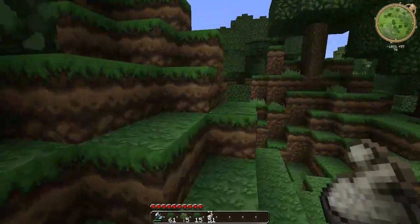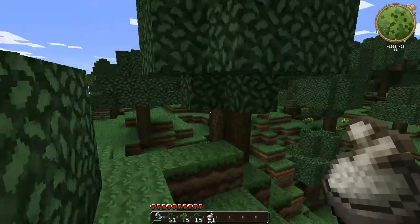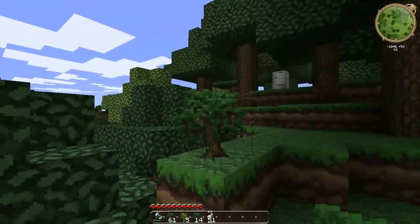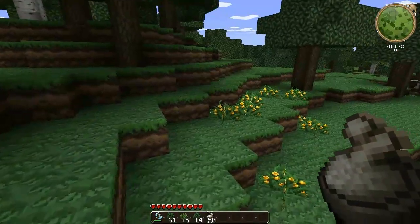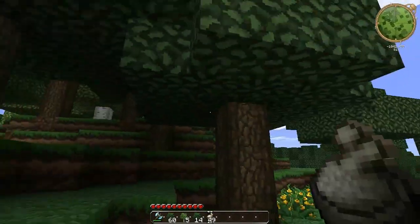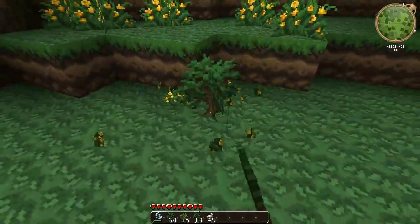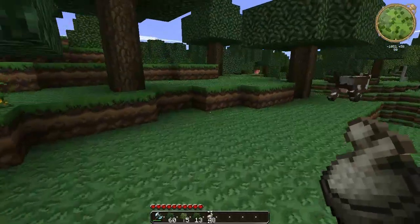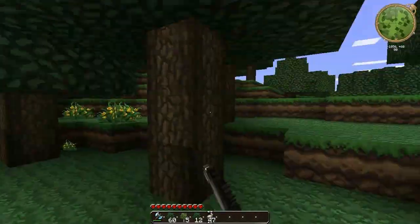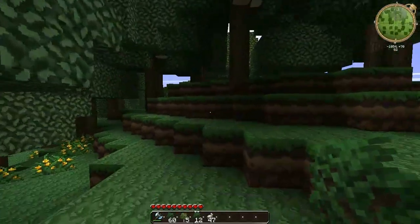I was actually considering installing this mod called CBJ's Mod. What it does is it has different game modes, and there's one called Hardcore. When you put it on Hardcore, it doesn't let you change it back. Say if I put it on Hard or Normal, I can set it so the game will never switch and I'd be stuck on Normal or Hardcore until I was done with this world. I was considering doing that just so I don't switch it anymore.